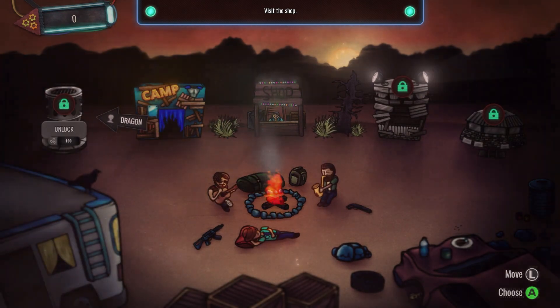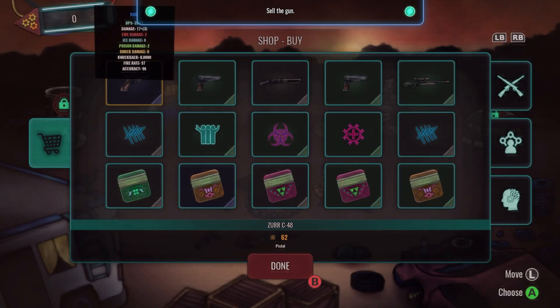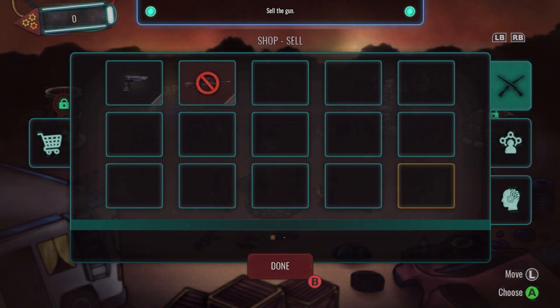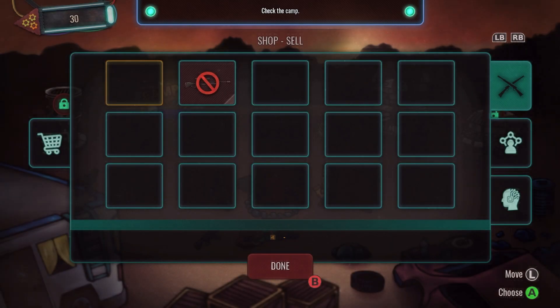Next we need to back out of this screen and go to the shop. Once inside it will tell us to sell our other weapon. Now this store can be used for upgrades and different weapons if you're playing through this normally, but for us achievement hunters we're going to pretty much ignore it. Once in the store press RB and it will change to our inventory — hover over the unequipped item and sell it.